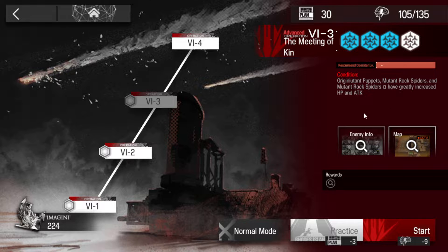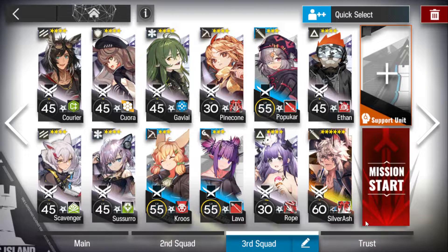A number of the enemies have increased health. So what we're gonna do is basically grab somebody's Silver Ash with skill 3 and we're gonna go from there. Outside of that, two standard vanguards. Quora I prefer as a tank just because of the skill with the plus one block. So if you've got a plus one defender, that's great.